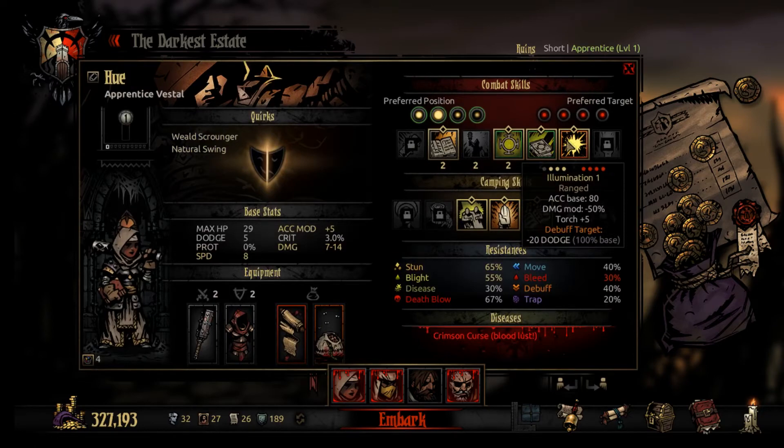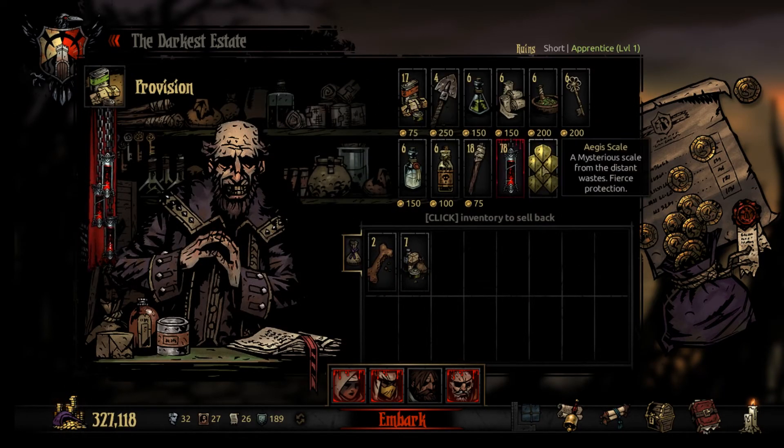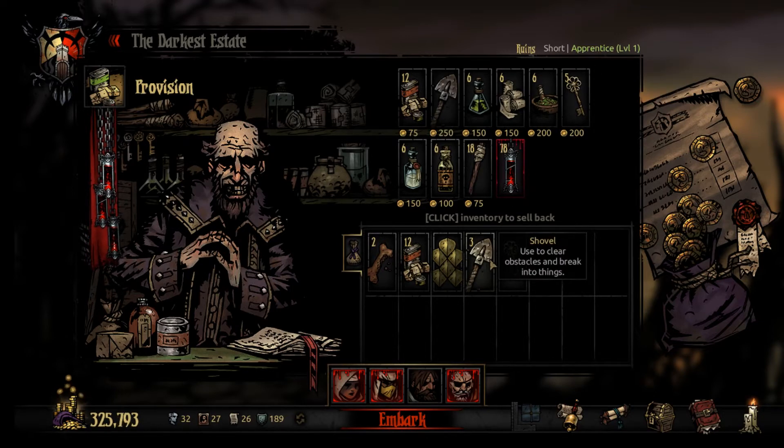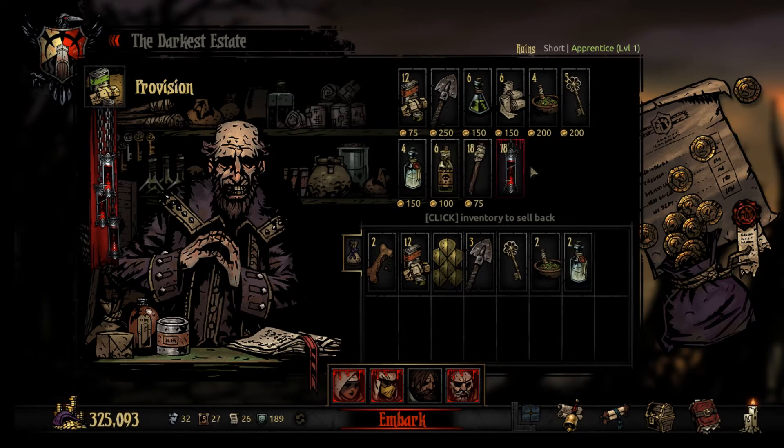We got Mad Arms in the front and Vestal in the back. Apparently this aegis scale thing from our last run can be put into our inventory - I don't know what it does, we'll see if we can figure it out. We don't need four shovels, we'll take three. Let's take some medicinal herbs and a couple holy waters.